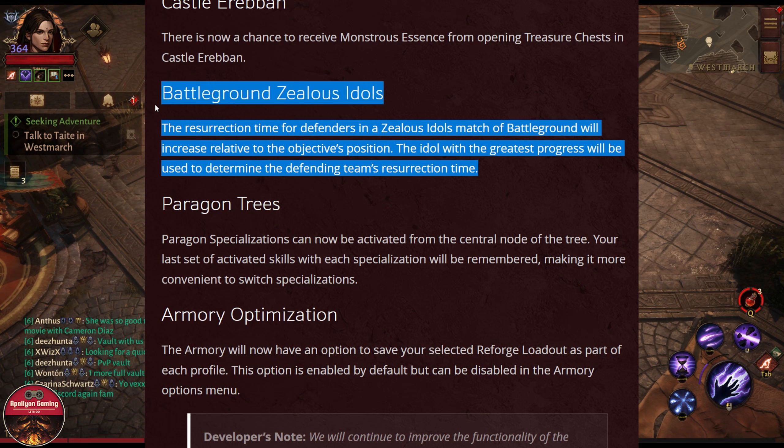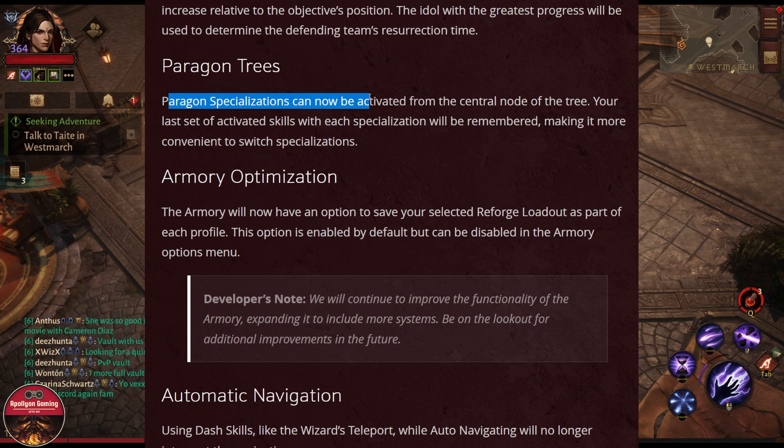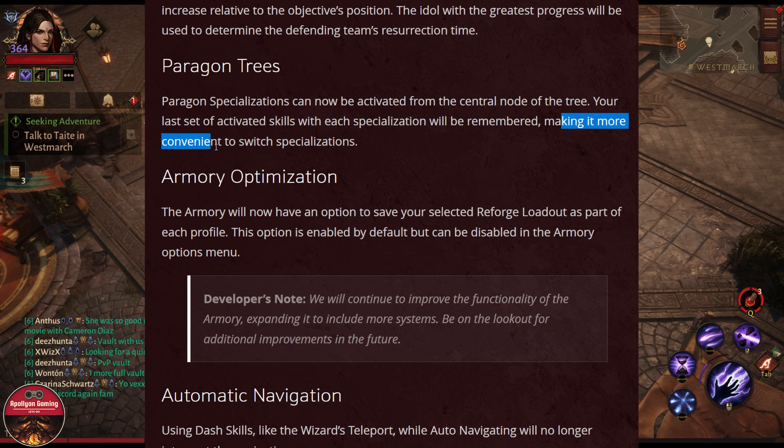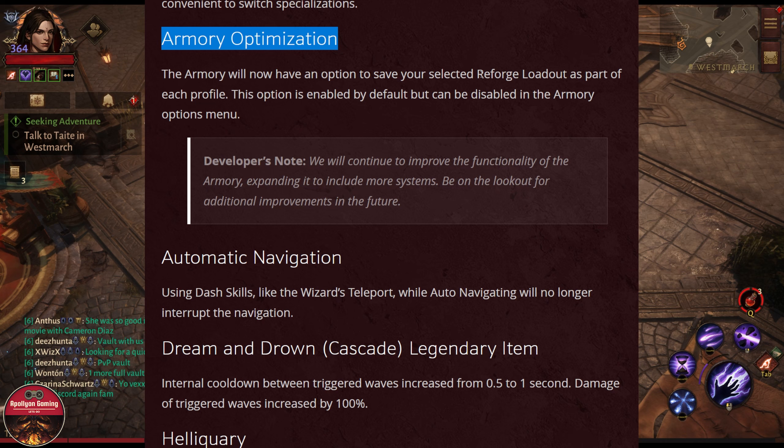Some changes to the Paragon tree: Paragon specialization can now be activated from the central node of the tree. Your last set of active skills with each specialization will be remembered, making it more convenient to switch specializations.